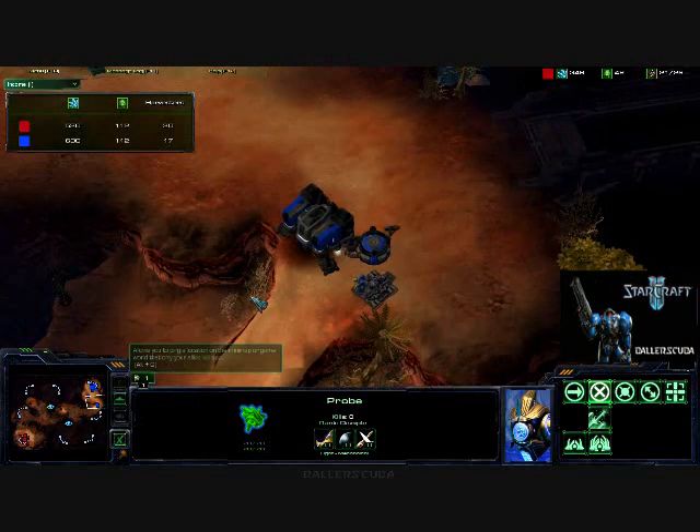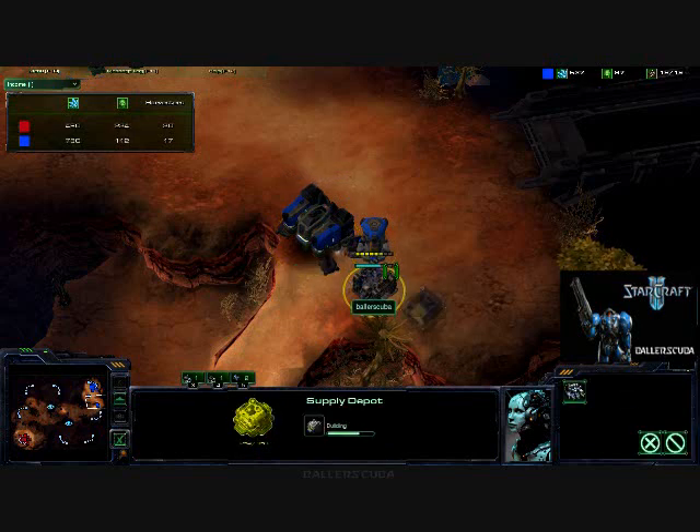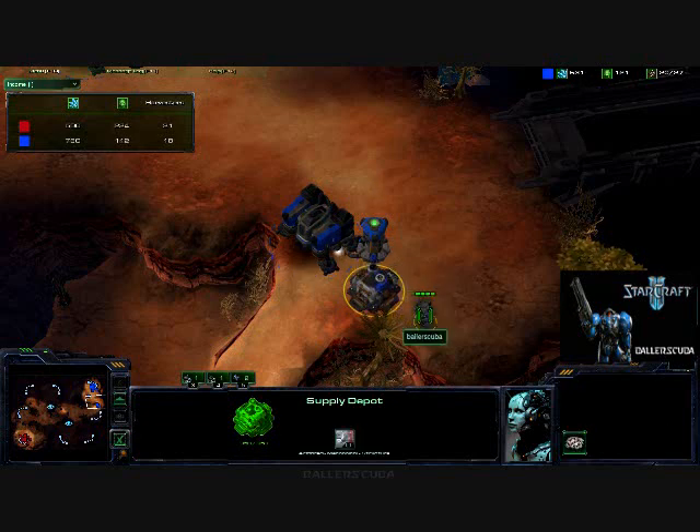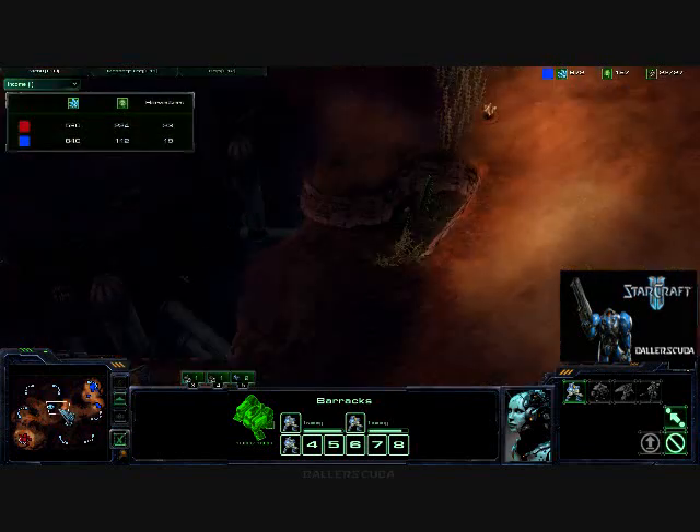Probes just still hanging out. I am going for the reactor and supply depot block off. I'm not sure it's blocked off though, so I go for the second supply depot right there. You don't need the double barracks block off against Protoss, because they don't have banelings.